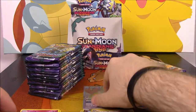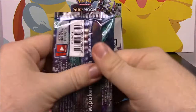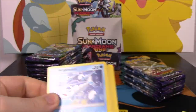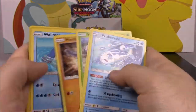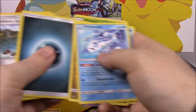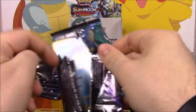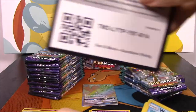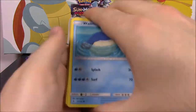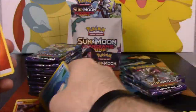Going to lay that one up front. Let me not get my cards all mixed up. There's the code. We got a Trubbish and an Oricorio as our reverse holo and rare. There's another code — we got a Wailord reverse holo and a Turtonator as our rare.